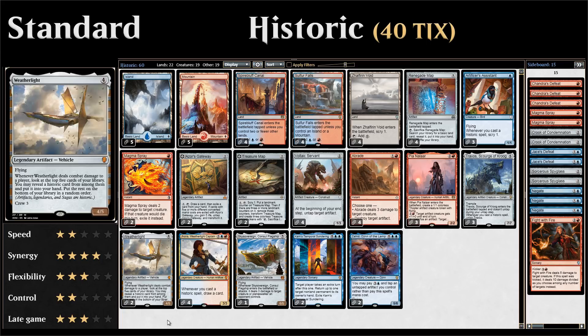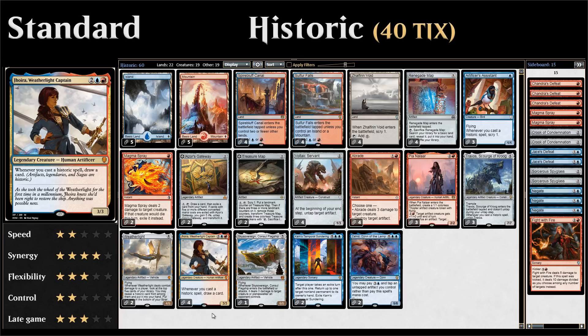We also have two copies of the Weatherlight, a four-mana 4/5 vehicle with flying and crew cost of three. It's not the easiest to crew, but the payoff is great: if the Weatherlight deals combat damage to a player, you look at the top five cards, reveal a historic card, and put it into your hand. And of course, we have the full four copies of Jhoira, Weatherlight Captain, drawing us tons of cards with basically every card in the deck.